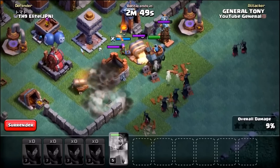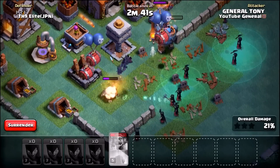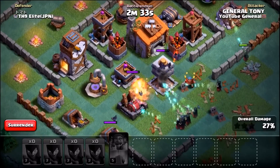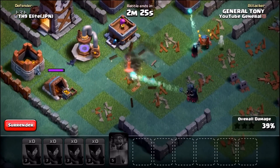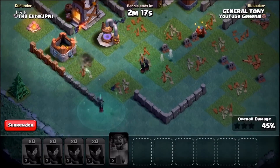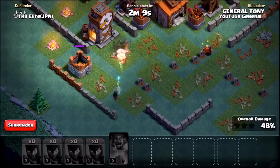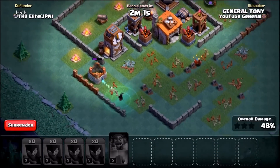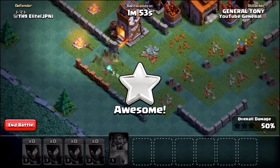Night Witches dive in straight away, taking out the guard post. All six witches are still alive and the Battle Machine is tanking up front. The Night Witches are pretty much wrecking this base early on. The Crusher kills the Battle Machine, but the witches are destroying the Crusher — just as stated, they terminate the Crusher. The Multi Mortar is their biggest enemy, wiping out two of them. Final result looks to be around 50%, but bear in mind they're only level 3 against a maxed Builder's Hall 5.